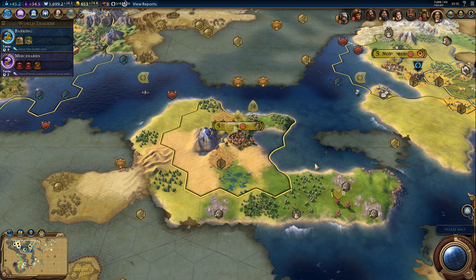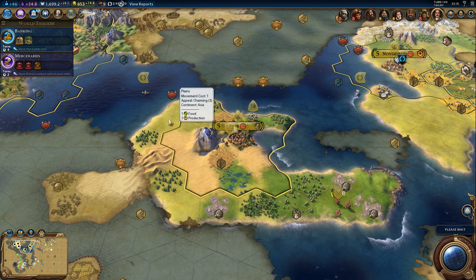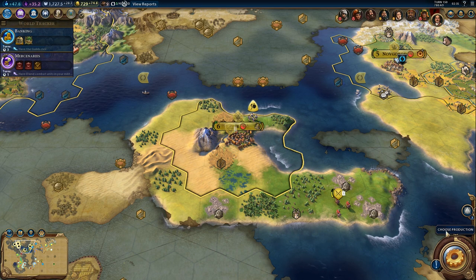We are waiting for professional army. Hopefully this will be enough gold — we are making 74 gold per turn right now. That's not bad at all.